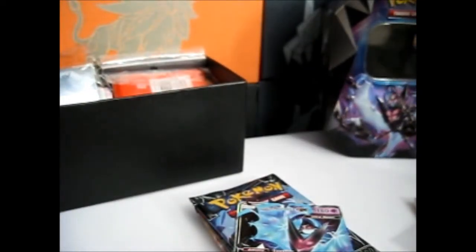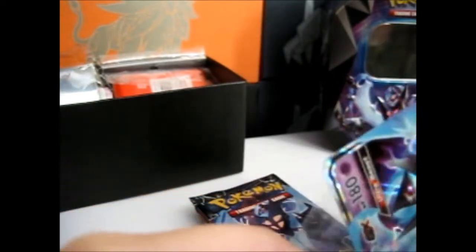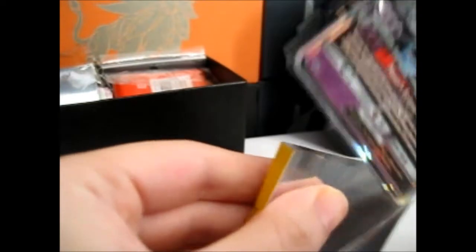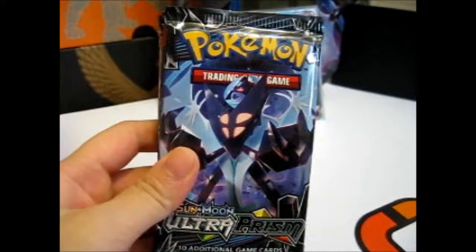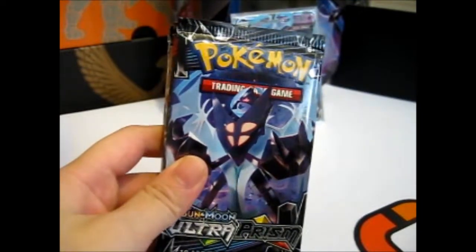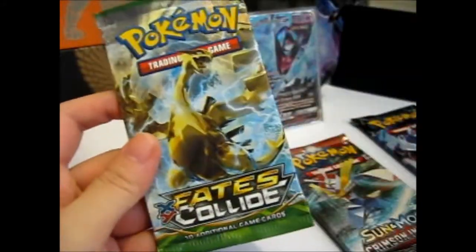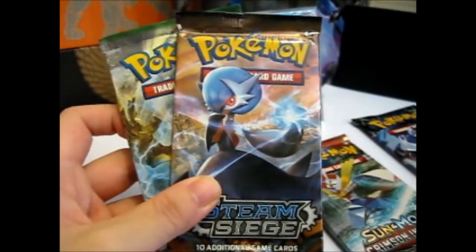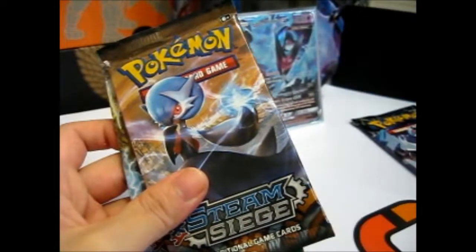Let's sleeve up the Dawn Wings card. My sister came in and said it was dinner time so I had to go get dinner. We've got: Ultra Prism, Crimson Invasion, Steam Siege, and Fates Collide. Why these two and not Burning Shadows or Guardians Rising? No idea. We'll do these two first and save Ultra Prism for last.